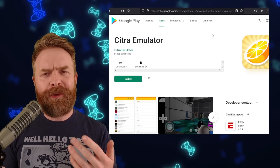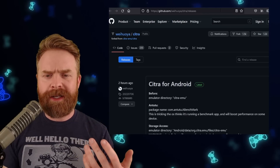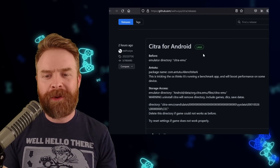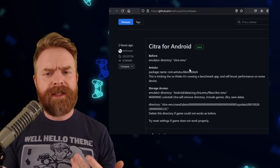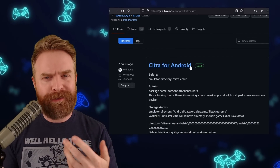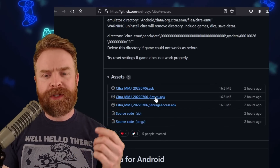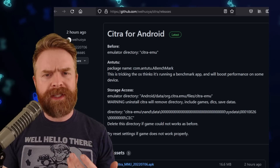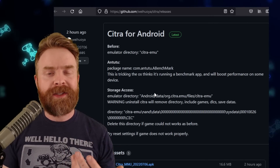Moving on now, we're talking about Nintendo 3DS emulation on Android with Citra, and this is a pretty quick update. We talked about this one in yesterday's video, but Citra MMJ — the performance-based version of Citra, not the version that's on the Google Play Store — did get a very interesting update that had to do with Antutu. For some reason this build was taken down off of GitHub, but it has been restored, so I will leave a link to it in the description below. The Antutu version of Citra basically tricks certain phones into squeezing out a little bit more performance than they normally would. If you want to learn more about that, check out yesterday's video.